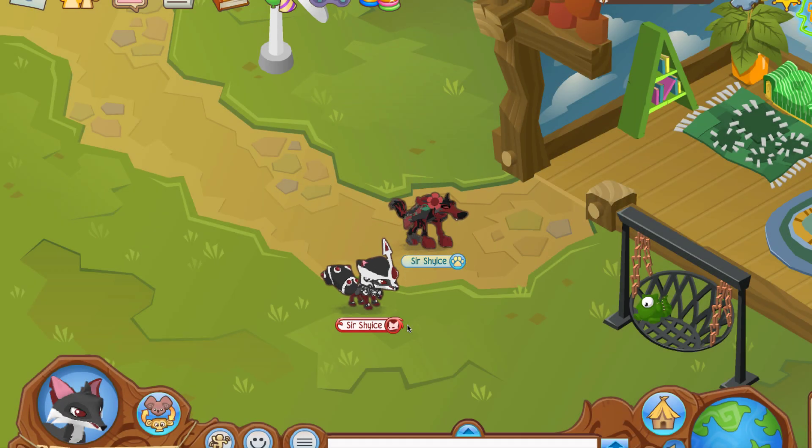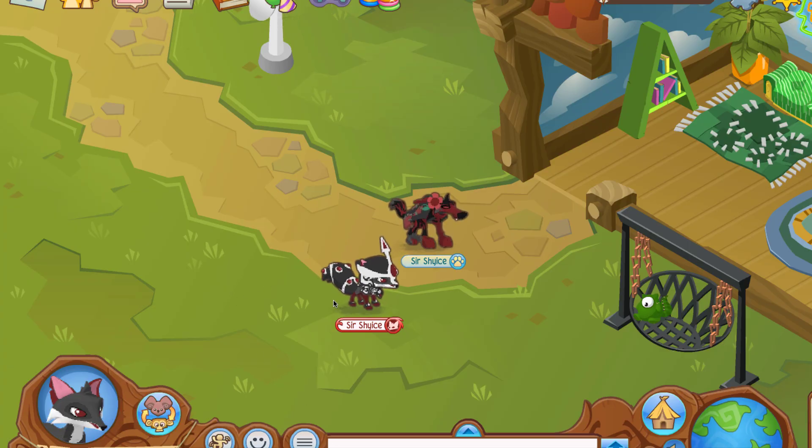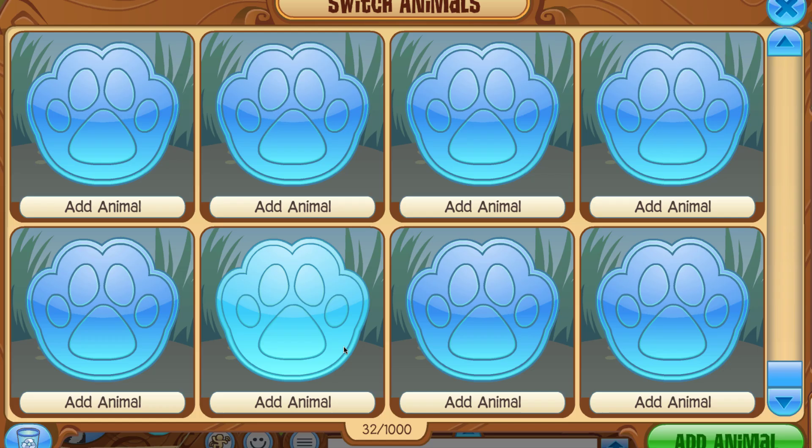What's going on guys, this is Kek back here with another Animal Jam video. In today's video I'm going to be doing every single glitch on Animal Jam Classic that I know of. I've made videos on a lot of these glitches before, but mostly the glitches we're covering today relate to our animal and customization — stuff like getting secret colors that aren't on the palette, removing our eyes, and other stuff like that.